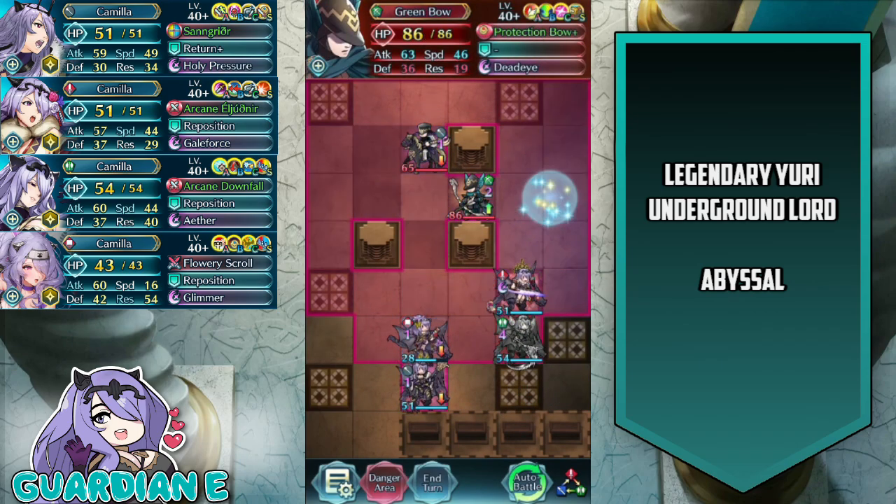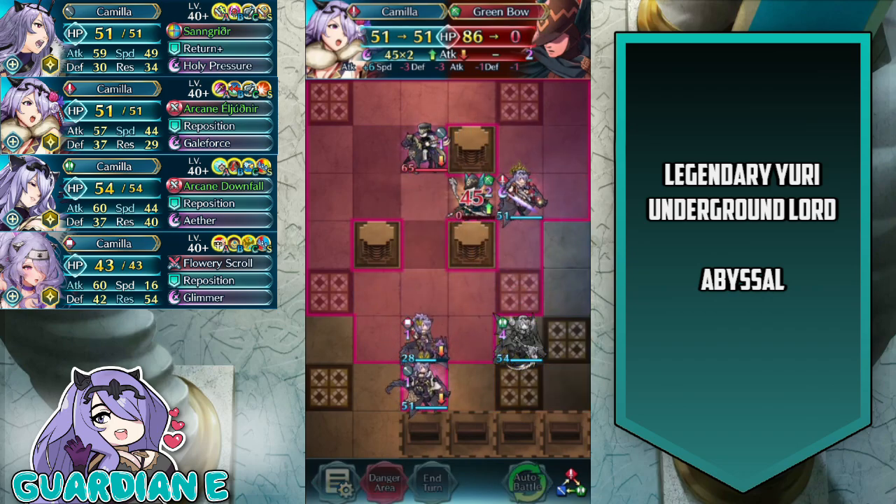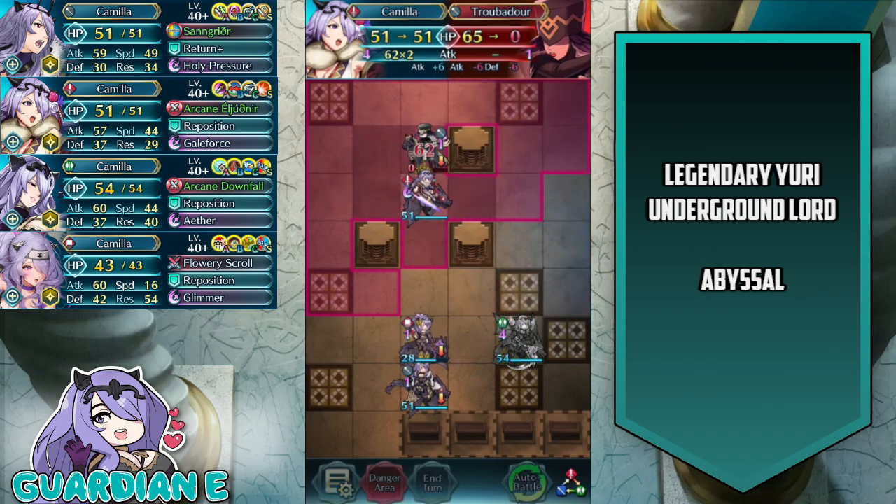I can take them out any which way, but I'm going to use New Year's Camilla, let her shine a bit, take out the green bow, activate Galeforce in the process, which will allow her to move forward and take out the troubadour on player phase.